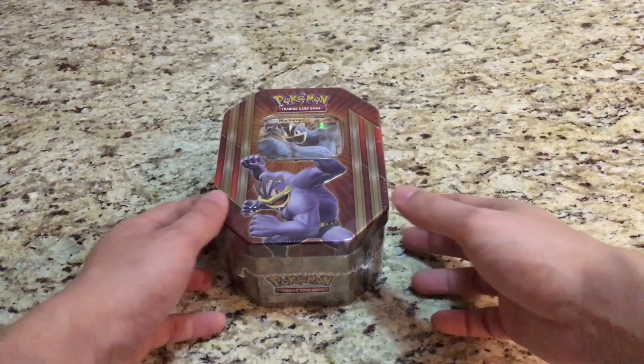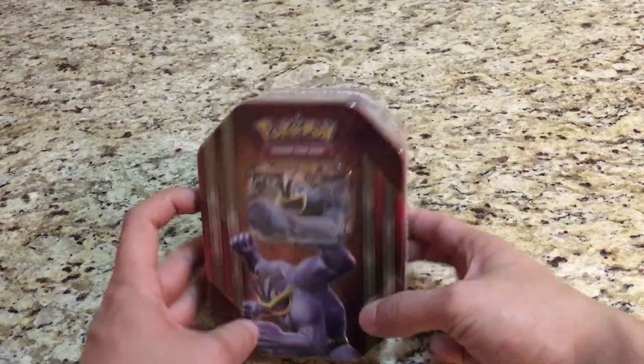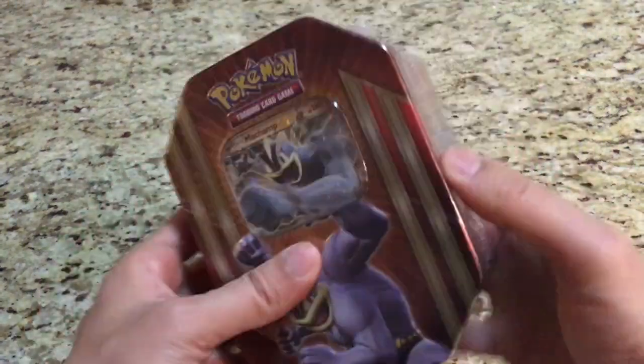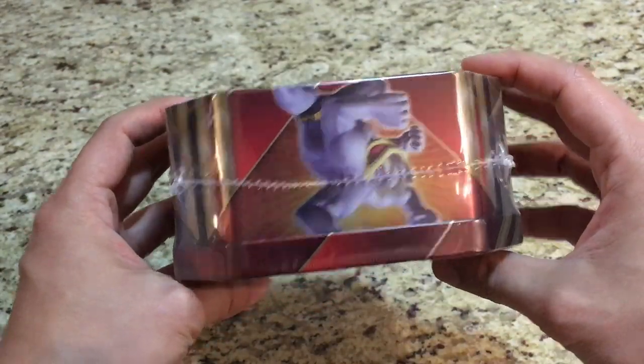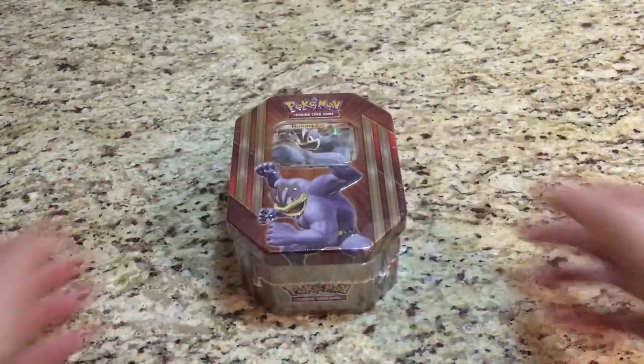Welcome YouTube, this is Starter Pokemon and today we have this Machamp tin to open. The tin comes with four booster packs and of course the Machamp card. It is part one of three tins, which are shiny Gyarados, Mewtwo, and of course the Machamp. So let's get started with the opening.